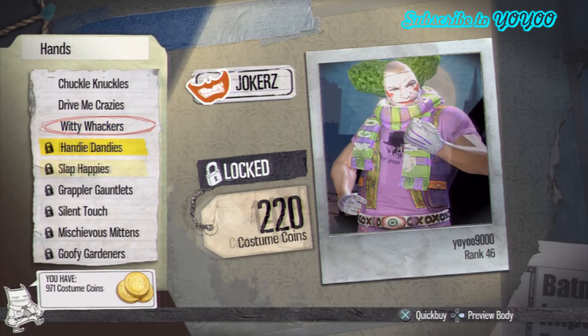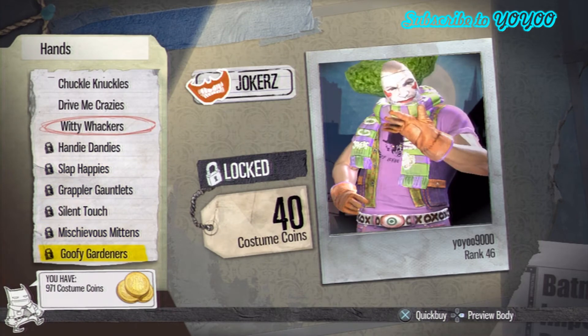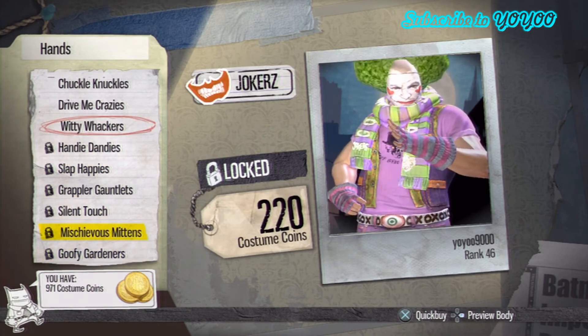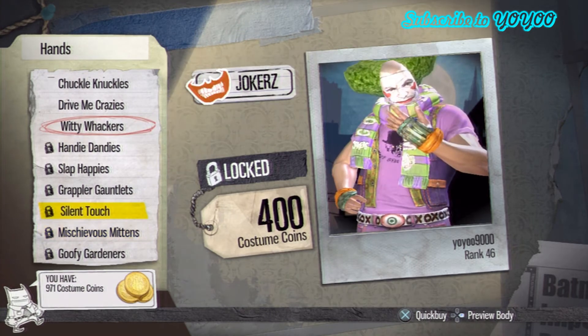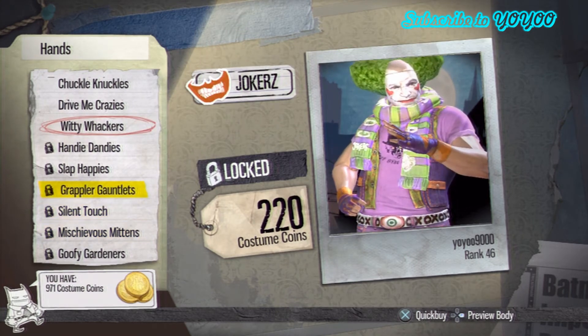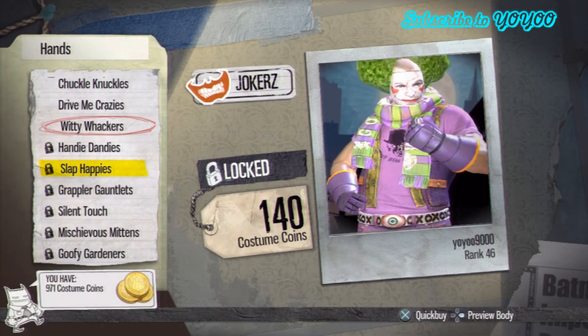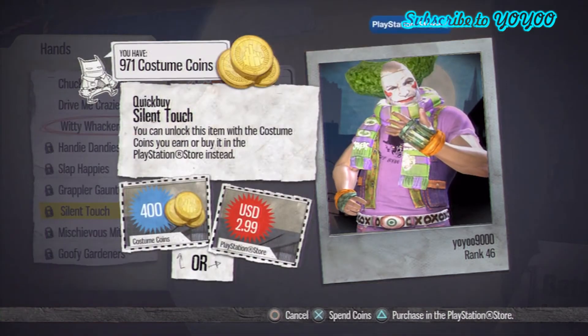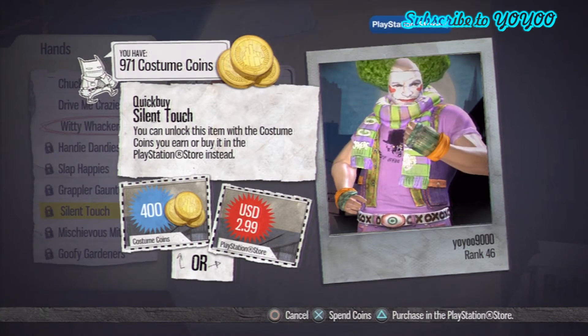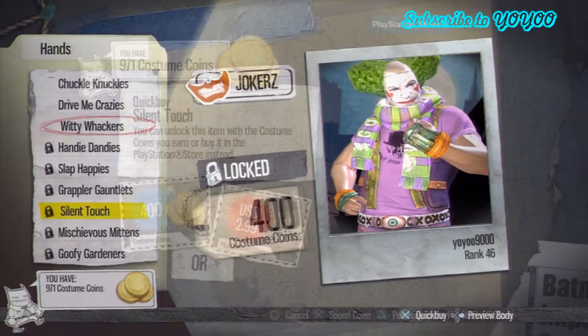Hands. Goofy Gardeners — 220 costume coins. Silent touch, grab, blurred, gownlets, whatever. I don't really like gloves. But the most expensive one is 400 coins and $3 US dollars. Overpriced.